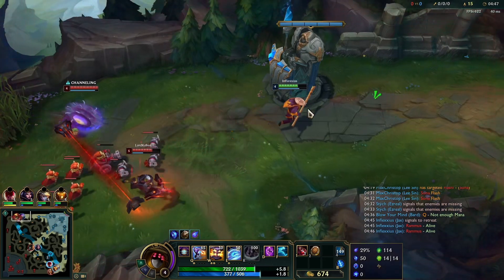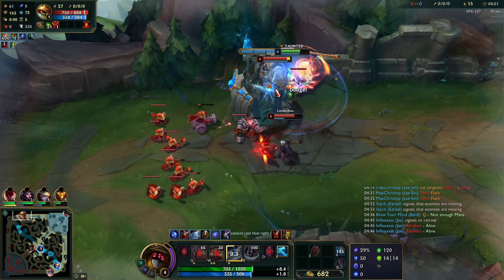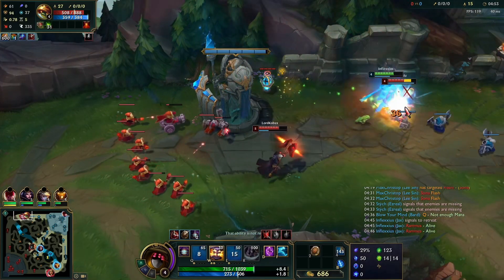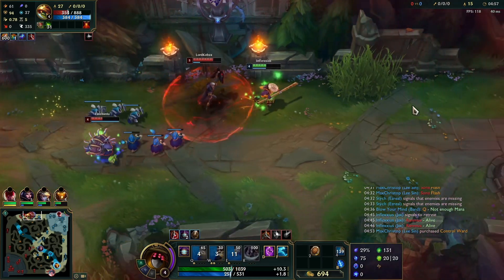We see Rammus enter the bush and it looks like they're trying to dive here. Rammus comes in to me; I use my Counterstrike before he taunts, jump onto the Rammus, proc Phase Rush, and run away. Jayce flashes onto me here.